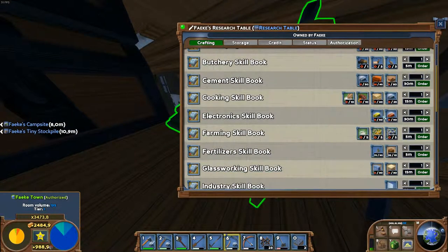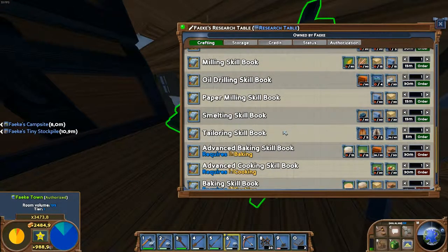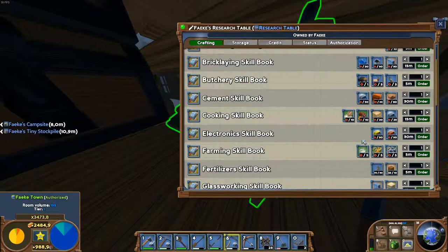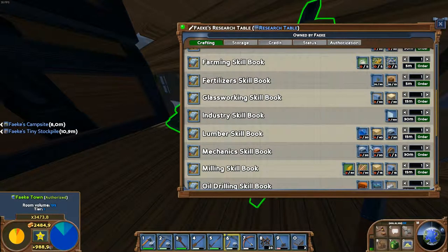Last but not least, the research table uses fiber for the fertilizer skill book, which is an easy skill book to gain and get some extra land claim papers quickly. You will also need fibers for the tailoring skill book and to create cloth later on in the game to gain the bricklaying and lumber skill books as well.